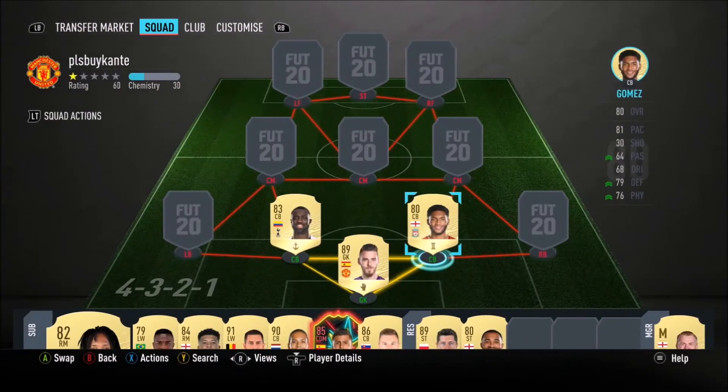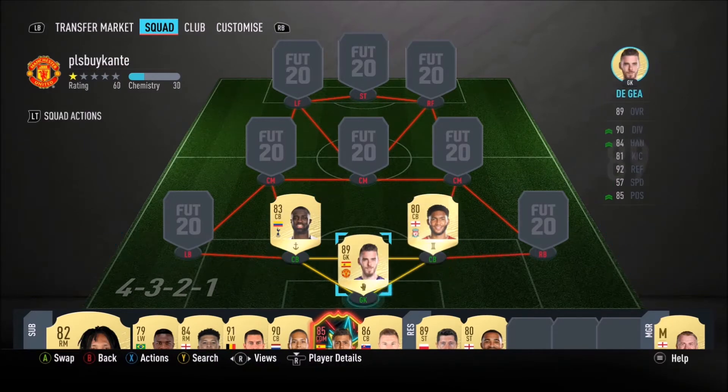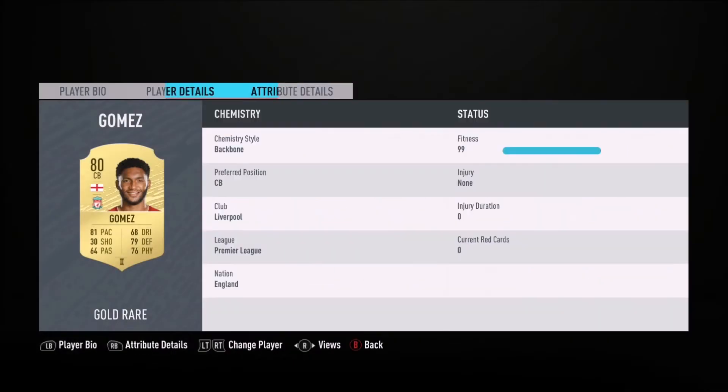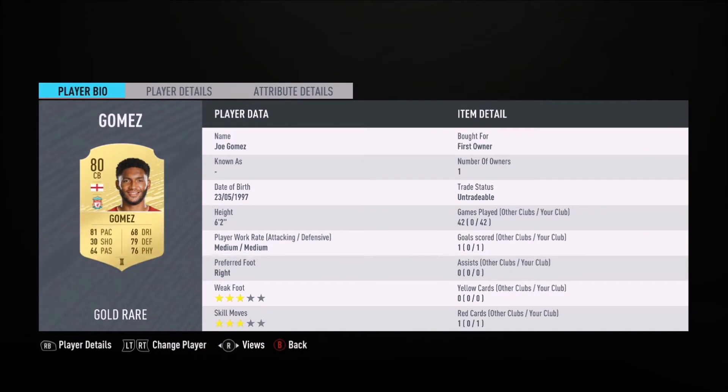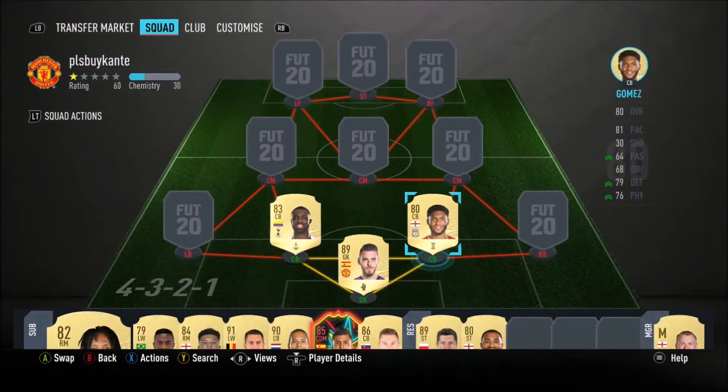Next to him I'm gonna have the one and only Joe Gomez — I would say the beta version of Virgil van Dijk. Very solid center back, very cheap as well. You could also have Aki from Bournemouth in his position — fantastic center back as well, it's up to you.